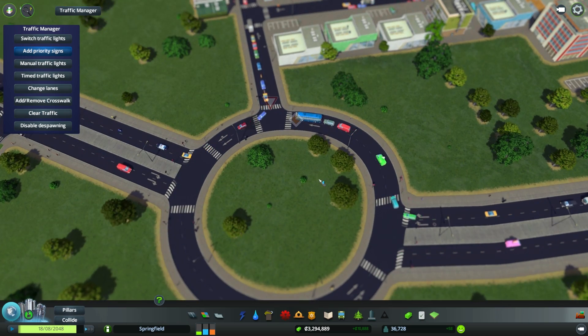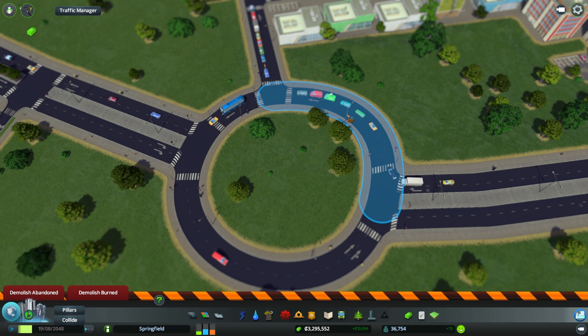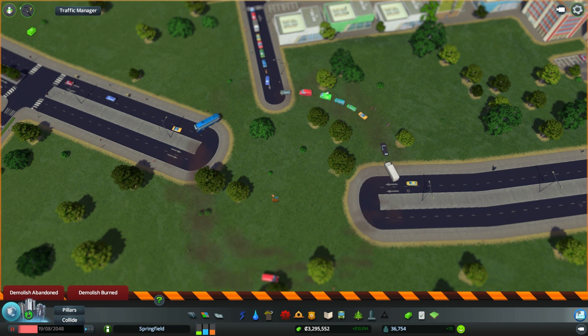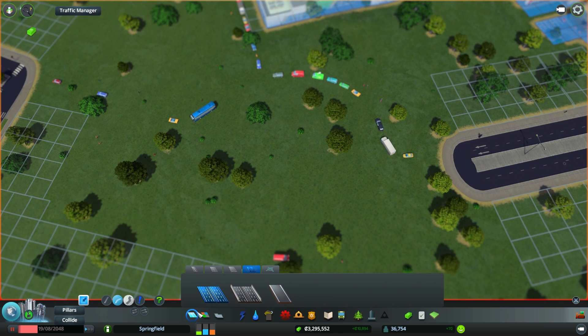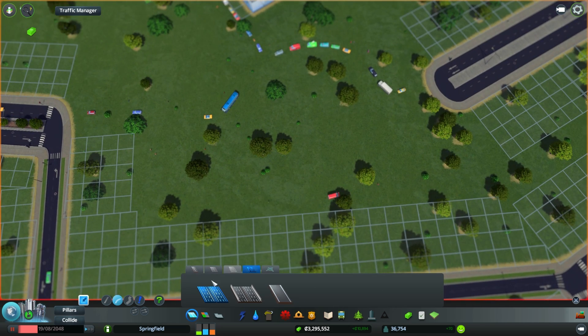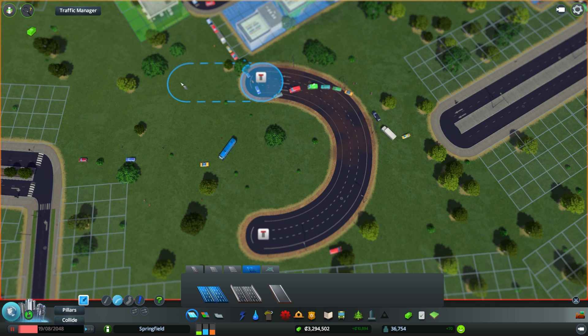Another thing you could do to make your intersections a lot more efficient is, instead of using one-way roads like these, I always use highways. The reason why I use highways is, first of all, they're faster. And second of all, the way they handle the lanes which turn right or left is a lot better. And I'll show you why in a second.